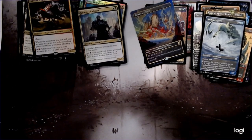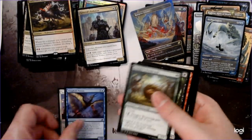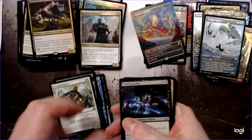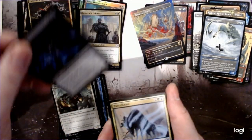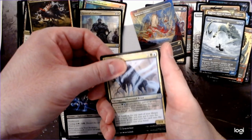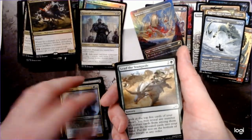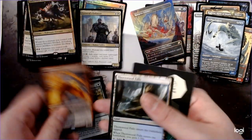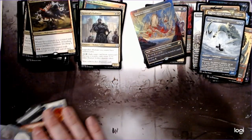Alright, last pack. Void Beckoner, Parcel Beast, Lead the Stampede, and another Everquill Phoenix. Cool, good stuff.